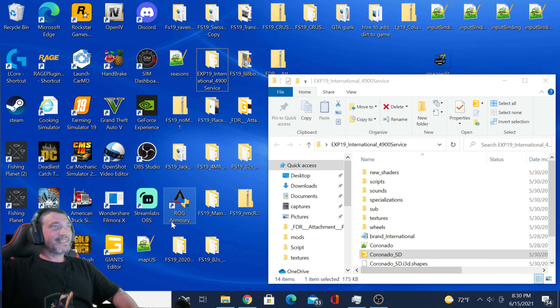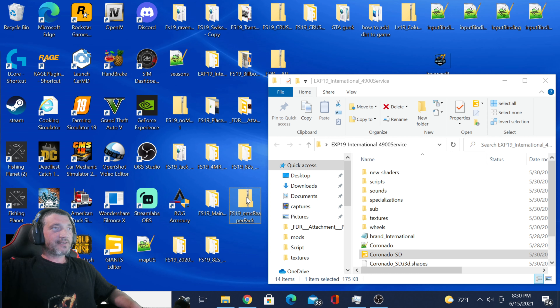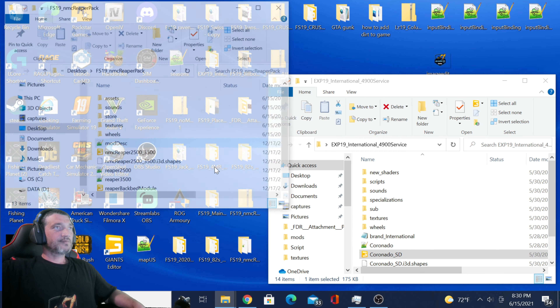Alright guys, here we are on the desktop. Anything I ask is if you want this to work right, watch it through the whole video please. Don't mind my desktop, I got stuff everywhere. What you're going to do is grab your zip folder of the mod that you want to install your logo on, right-click on it and hit extract all. I'm just going to extract it right to the desktop. Here's the mod opened.